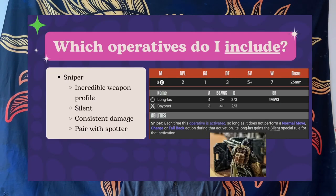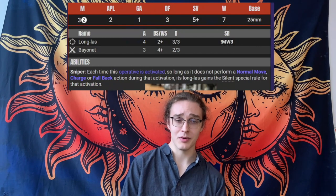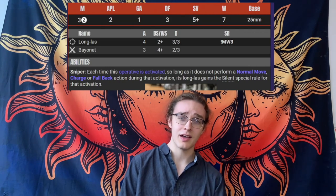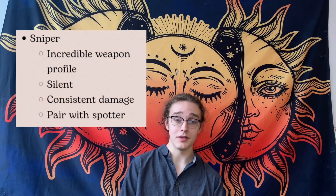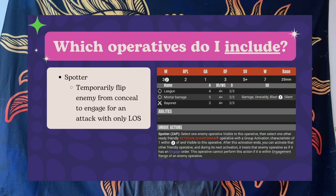Then there's the sniper — simply a very amazing, consistent damage threat. He has a two-plus to hit with four attacks, three-three for the damage profile with mortal wounds three, and silence, meaning you can be silent as long as you only dash or don't move. Don't be fooled thinking that he's useless in Into the Dark. Sure, it's close quarters combat, but the sniper doesn't have any abilities that make him worse the closer you are. He is simply a good damage profile — even four inches away, the opponent should still be scared.